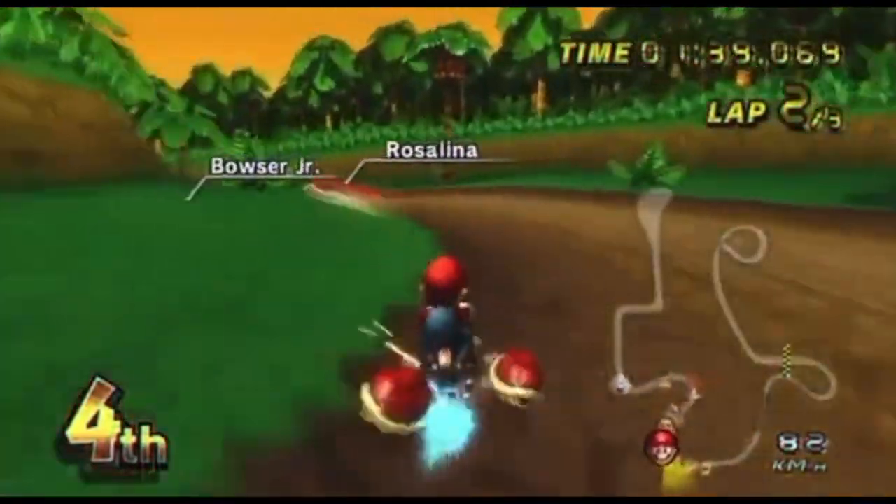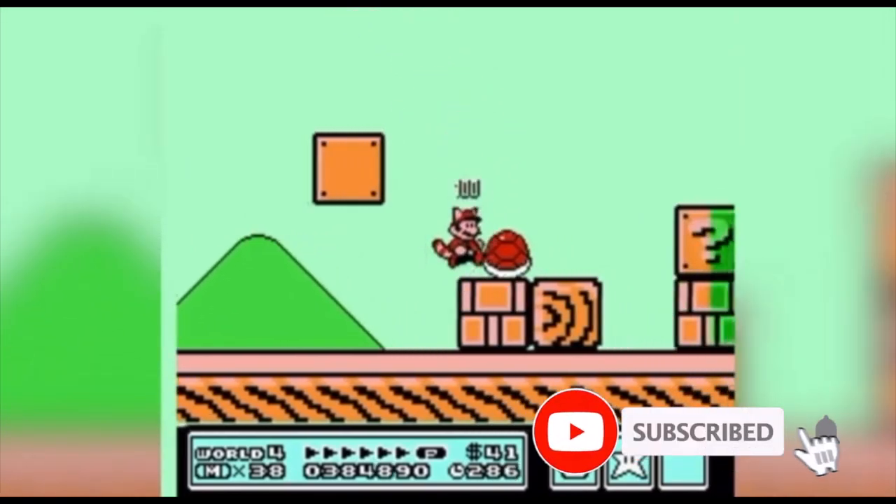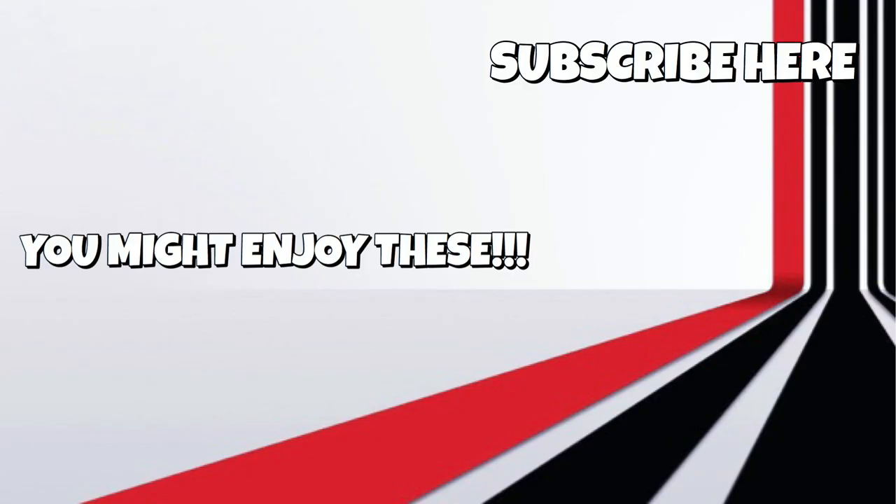The Koopa Shell has seen many variations in many iterations of Mario games, from the 3-shell in Mario Kart to the oversized shell in Mario 3. So I believe the Koopa Troopa is the most diverse and helpful enemy in any Mario game.